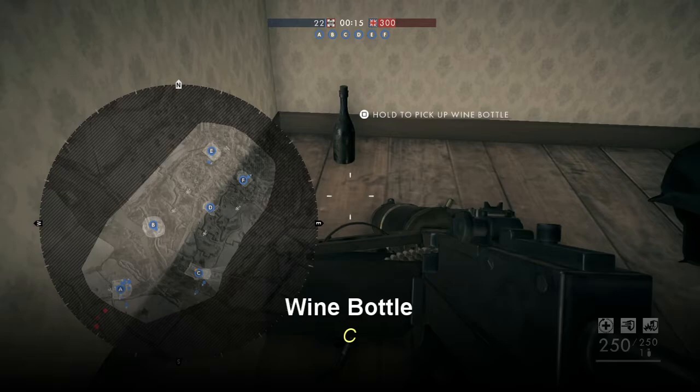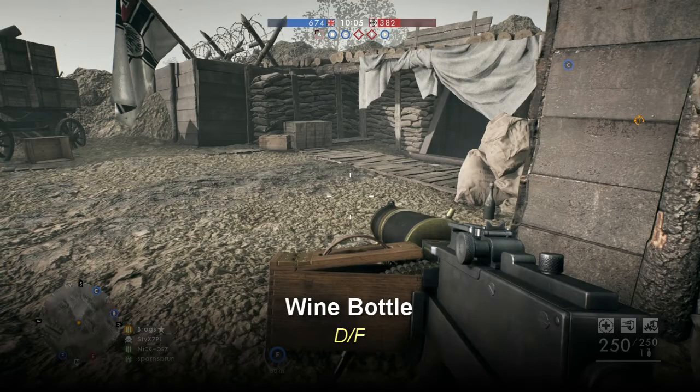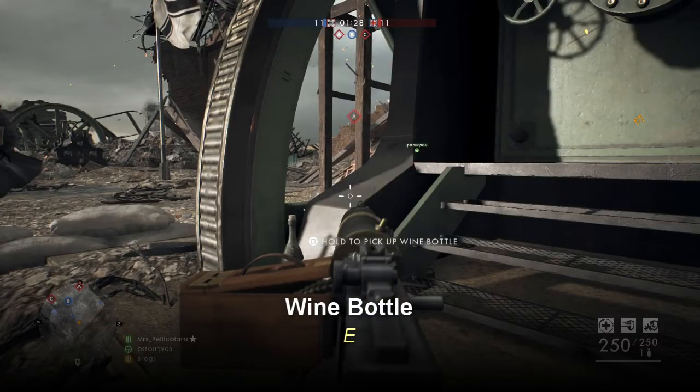Wine bottle C is located inside the little cottage on capture point C — you'll notice it on the floor next to some racks. The next wine bottle is located between points D and F, off to the side in a little bunker-like area. You'll notice it because of the large German flag on one side, and the wine bottle is just above on the opposite side. The final wine bottle E is located on capture point E next to some machinery — you'll know you're in the right place if there's a set of ladders right next to it that allow you to climb on top.